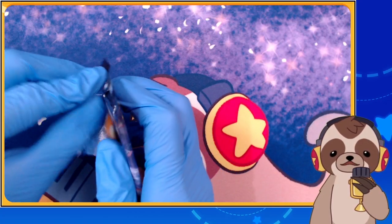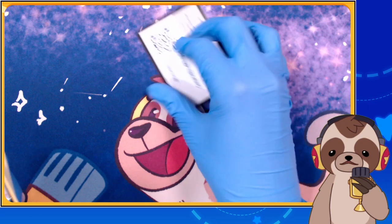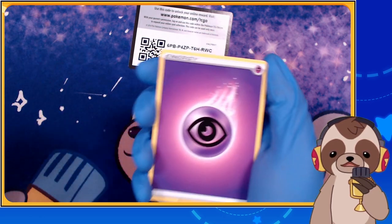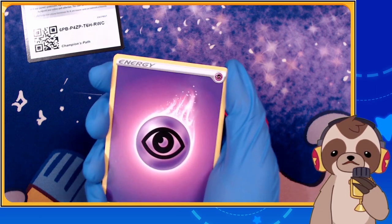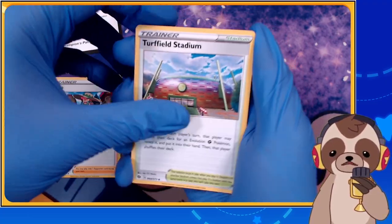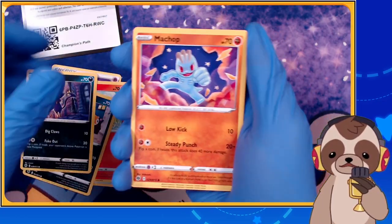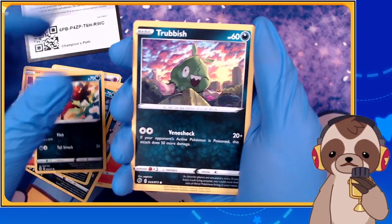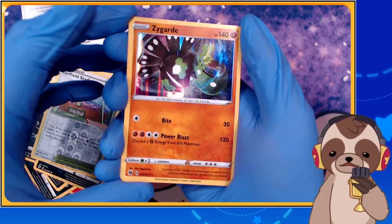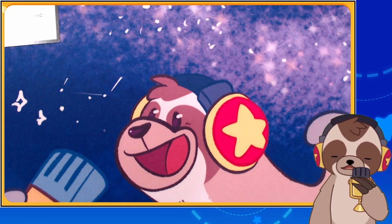Let me tell you how hard it's been to actually get some packs nowadays. It's been insanely difficult going from store to store to even get a single pack. As a sloth it really takes a long while! So let's get started. We got Milo, Turffield Stadium, Victini, Scraggy — hoping the quality is just fine — Machamp, Nick, Trubbish, Turffield Stadium reverse holo, and Zygarde holo. I love the shine of the holo!